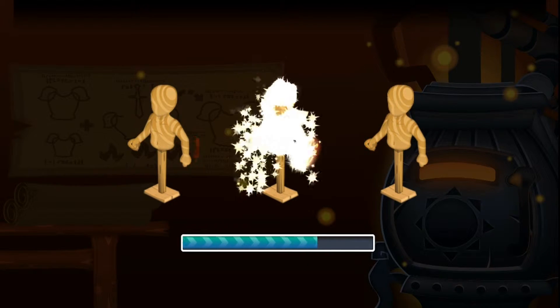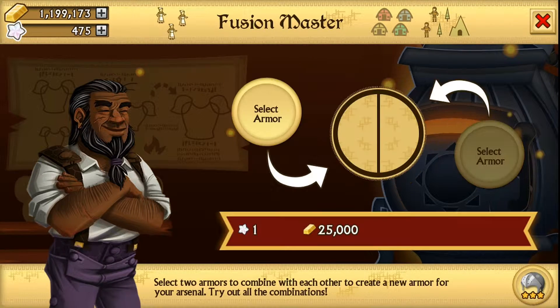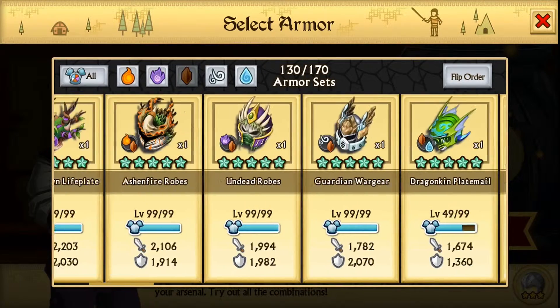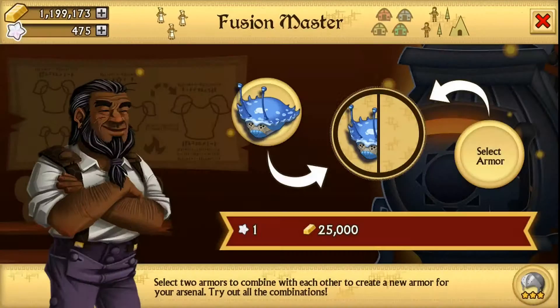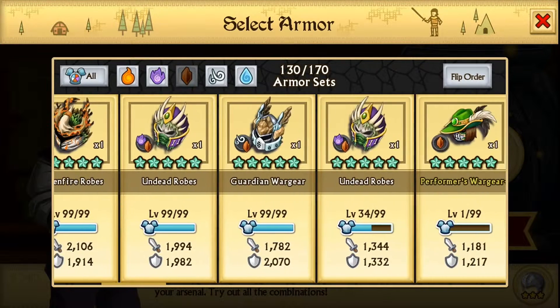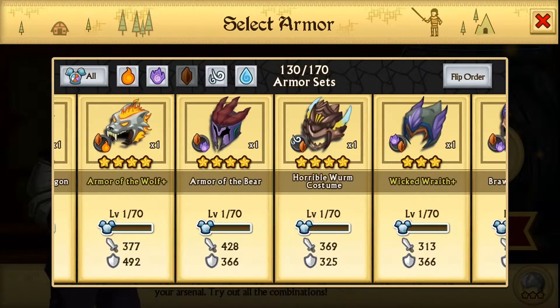We start off with an epic here — Runic Robes! How awesome is that? I have a feeling this episode will be amazing. I start with water again, but with Shitness Armor — that's a really weird name, it sounds like a bad word but it really isn't. I have two Runic Robes now.